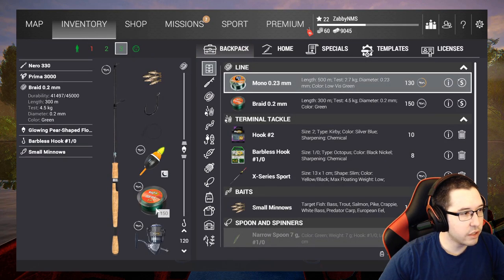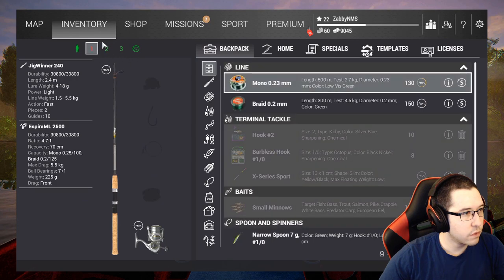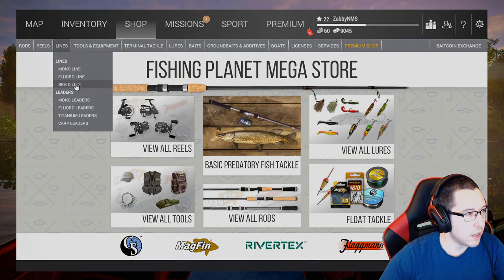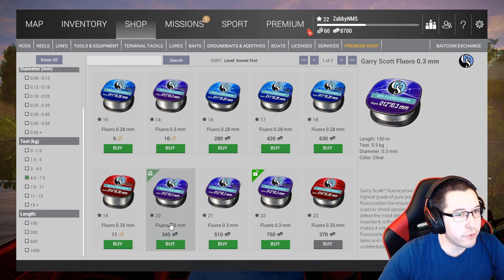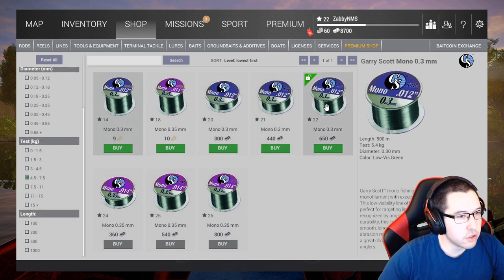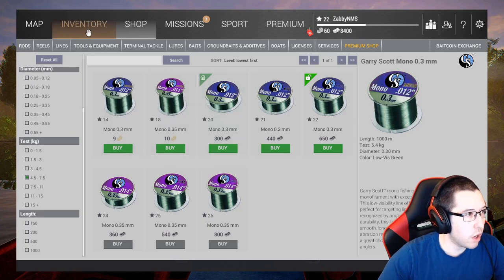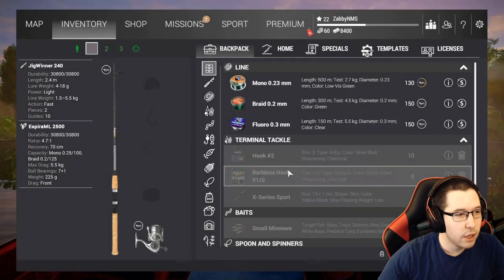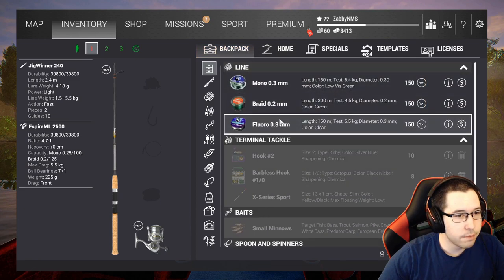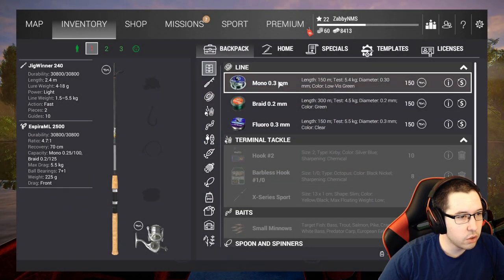We need some line — we've got 4.5-kilogram on the Nero and six on another rod, so we'll throw on some 5.5-kilogram line. I bought some 5.5-kilogram fluoro line; it's not necessarily perfect for bass fishing but I wanted a couple of different options. I'll grab some mono as well so we have everything we need, and we'll go with mono for now since there's no braid we need.